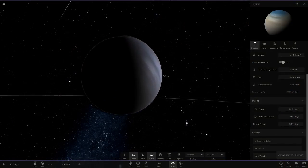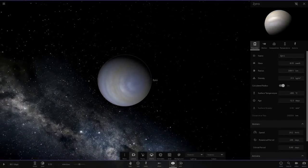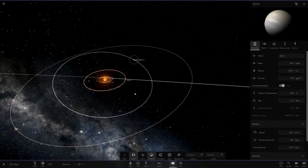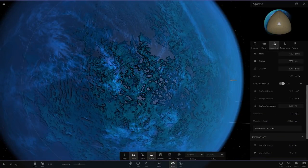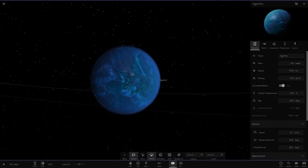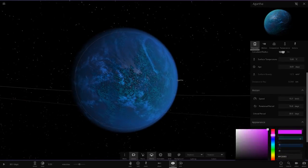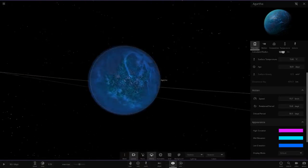Then we've got Zytro — another randomly spawned gas giant. And then we've got a planet with moons — an earth-like planet with water on it, scoring 93 on the Earth habitability scale, a little colder than Earth, with a really nice cyan, light magenta, and darker blue color scheme.